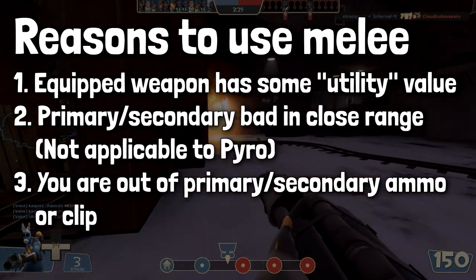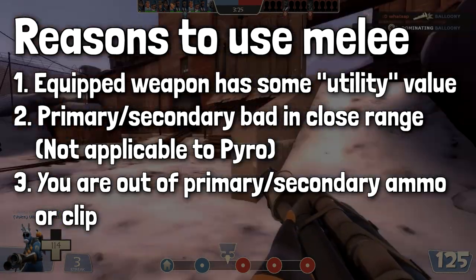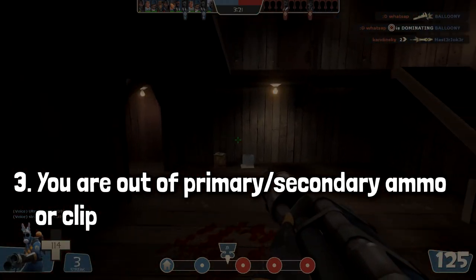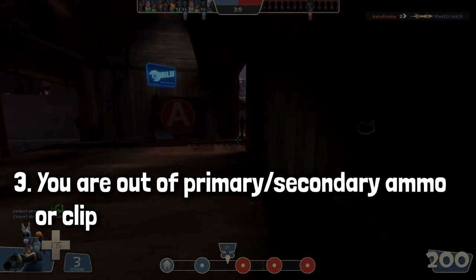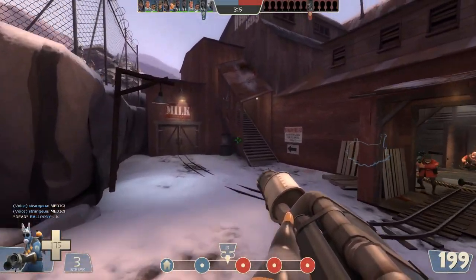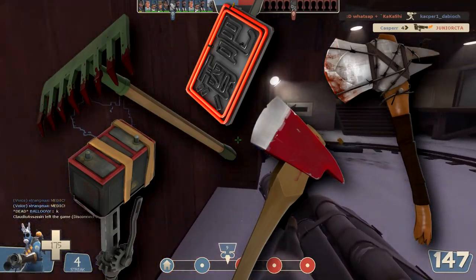Out of those three possible reasons to use a melee, the only potential reason to use the Volcano Fragment is if you are out of primary ammo and you either aren't using one of the shotguns, or you are using a shotgun and you've emptied all the ammo. And if you do end up in that situation, pretty much any of the other Pyro melee weapons is a better choice.